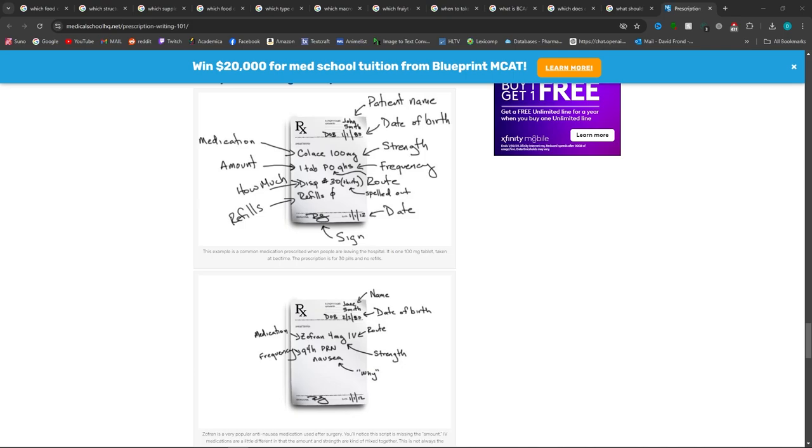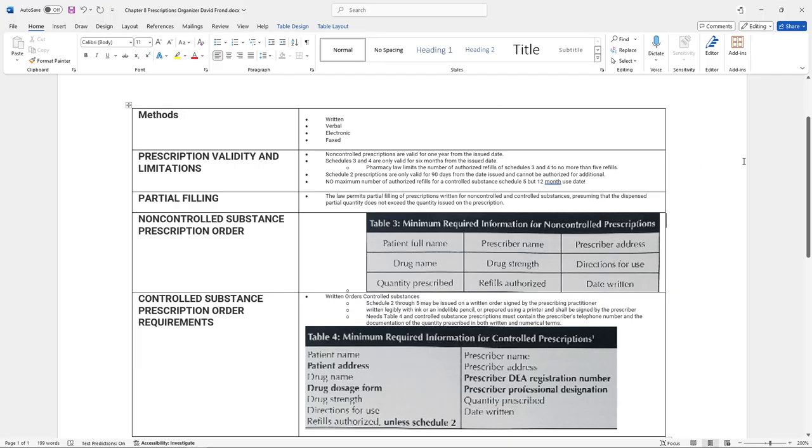This all depends on if it's a controlled or non-controlled substance, but at a minimum you need the patient name, date of birth, the medication, the strength of the medication, the amount of the medication, the frequency — which is extremely important, how often you take it and how you take it — how much of the medication, the amount of refills, and the date of the medication. Then you need a signature.